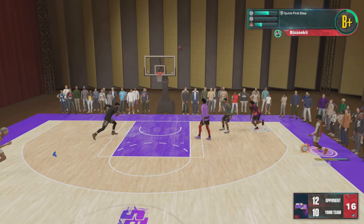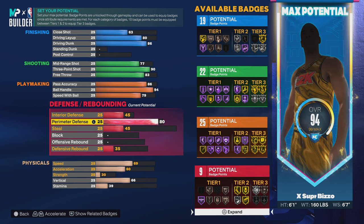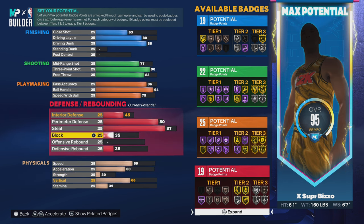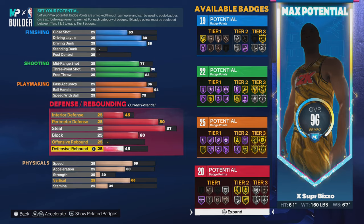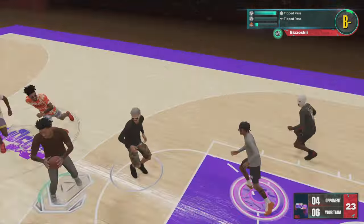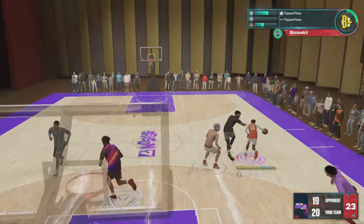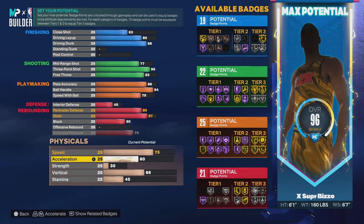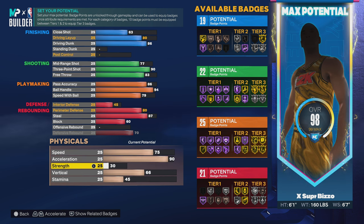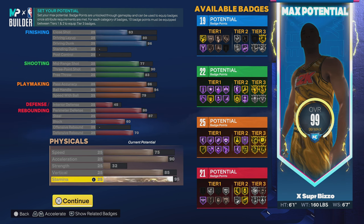Now this is what I was saying about the 6-1s — with all the offense this build has, it still manages to get good defense. It's not meant to be a super on-ball defender, but as you can see I'm getting steals left and right. This build is no slouch on defense either. My physicals: 75 speed, 90 acceleration, 85 vertical for the small contact dunks, and 95 stamina.